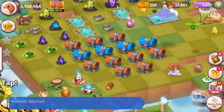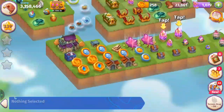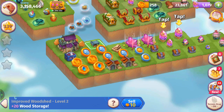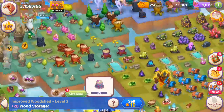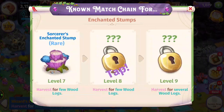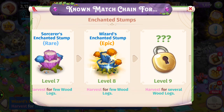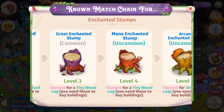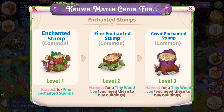There are a couple different ways to get wood. We have our wood sheds — you can always tap on those to get wood, so those are a good source. Otherwise you can always harvest your stumps. Here we have the enchanted stumps, and so far I'm at the level eight wizard's enchanted stump, so this one we can harvest for a few wood logs. There are other stumps where you can harvest tiny wood from.